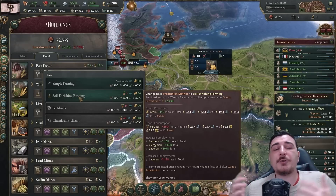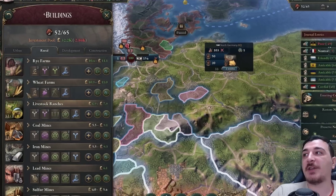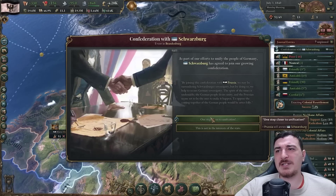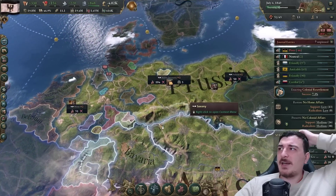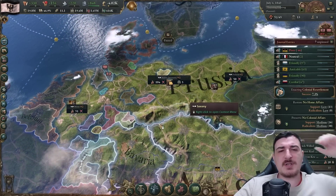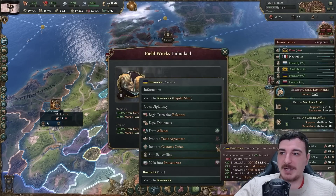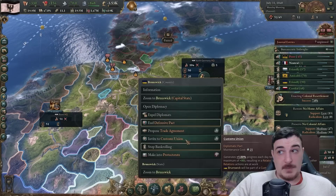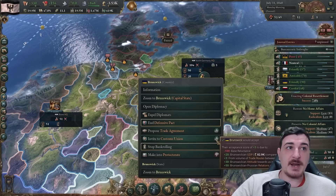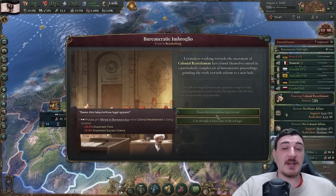Take note: whenever you confederate with a lot of nations, you always have to change the production method for all your buildings - make sure you standardize everything. We can also get a defensive pact with Brunswick now, leading us closer to getting them in our customs union. That gave us the relations we needed - plus 3 - meaning we can invite them to the customs union, which also means we'll be able to confederate with them too.